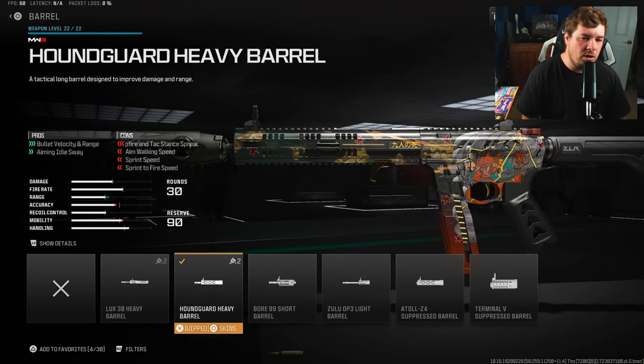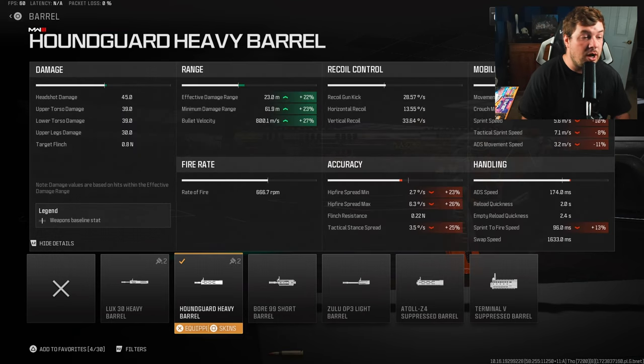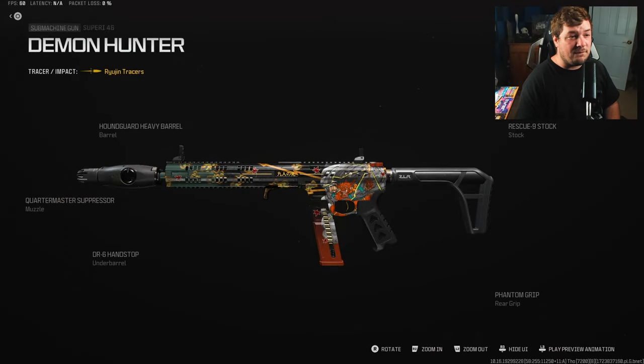To maximize damage we're going to run the Houndguard Heavy Barrel. Yes, it will slow down mobility a bit, but that's why we chose the stock, the rear grip, and the underbarrel - all those values add up to be much more than what we lose with this barrel. We're increasing damage range by 22 percent and bullet velocity by 27 percent, meaning this is a movement monster at close range and also a monster at long range because you have no recoil with a great damage range.